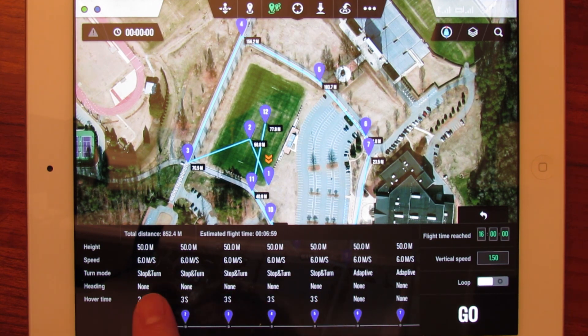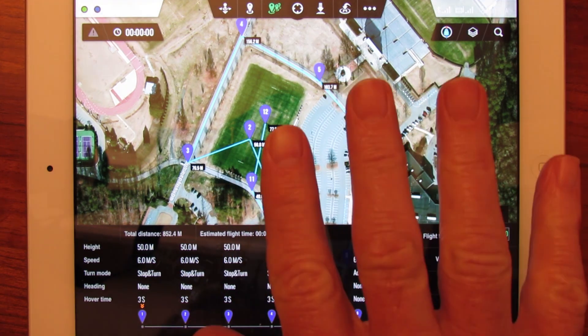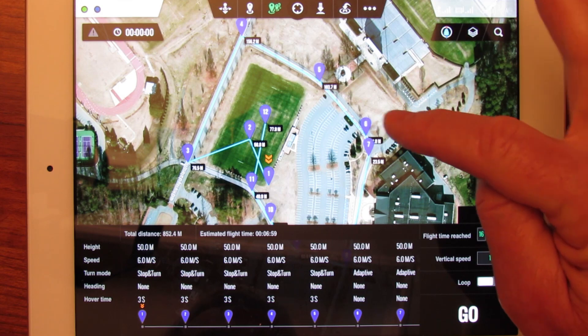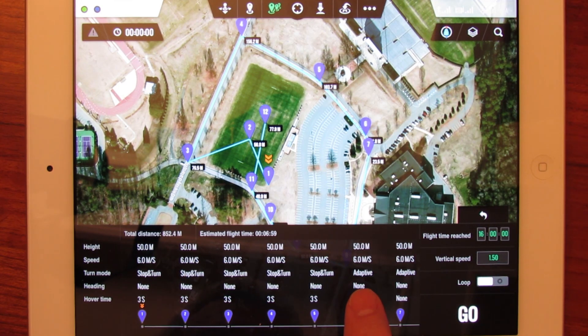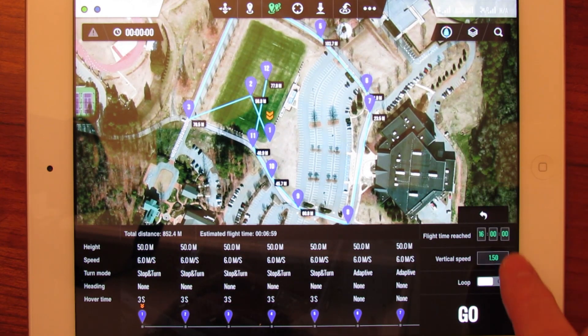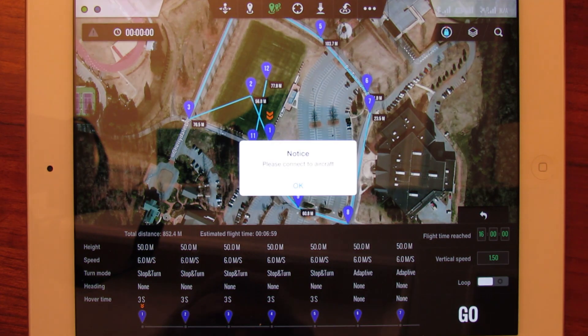Most of the turns are stop-and-turn modes — the quad gets to the waypoint, stops, and turns to the heading. Waypoints 6 and 7 are set in adaptive turn mode, which means it doesn't slow down, doesn't stop — it just does a nice smooth turn through that. If I were to hit Go now it would want me to connect to the aircraft, which I can't do now. But that's the mission we flew, so now we'll see what that looks like.